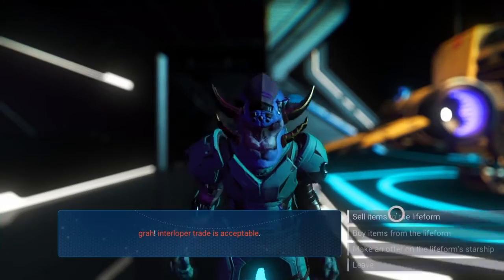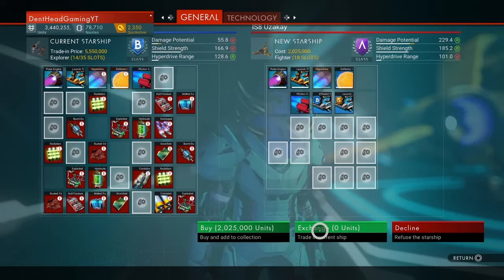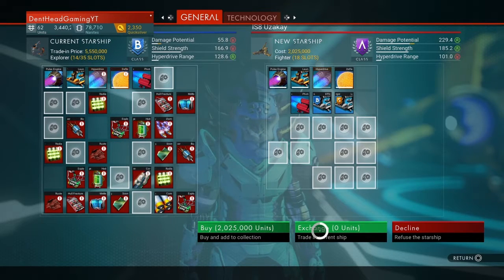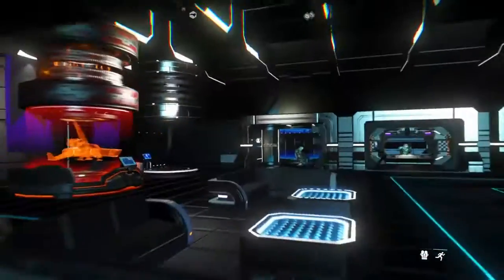What you can do is come in here and say 'make an offer' on the life form ship, then negotiate price. Make sure you hit Exchange. Look — zero units. I just bought this two-million-dollar ship for free, because my trade value for my trade ship — the explorer I just traded, which I'll call the trade ship from here on out — covered it.